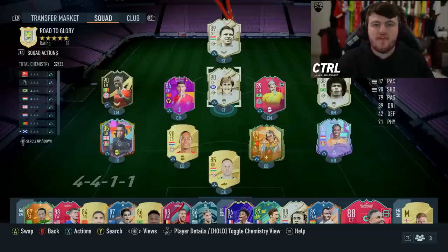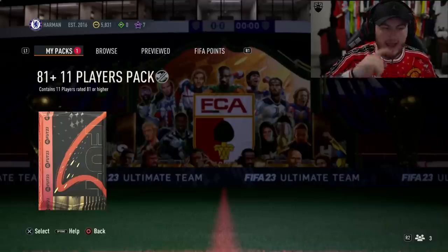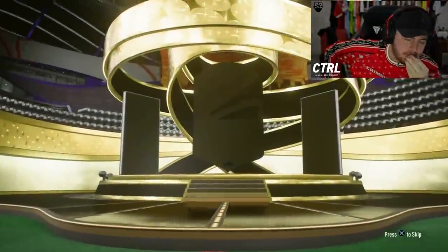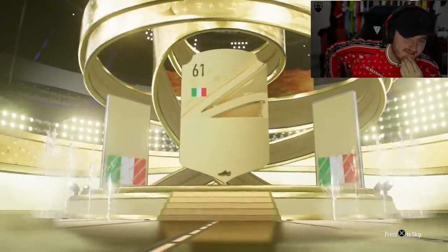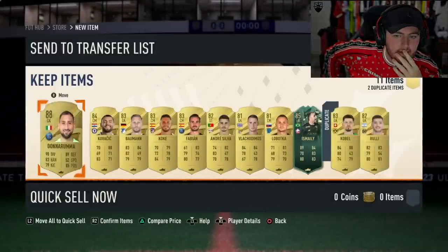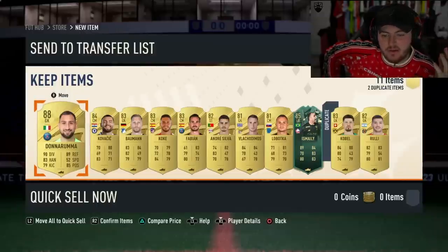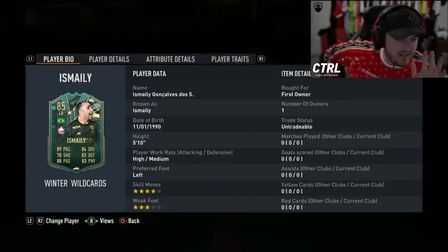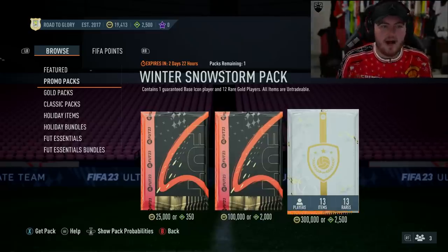81-plus times 11 pack — we want to see a Winter Wild Card. No, it's Mbappe... Donnarumma. He's 88, still okay. We actually did get one — it's Mane. Okay, not horrendously unsuccessful, we'll take that. Icon pack on the Xbox RTG — let's go.